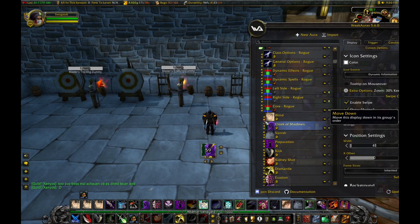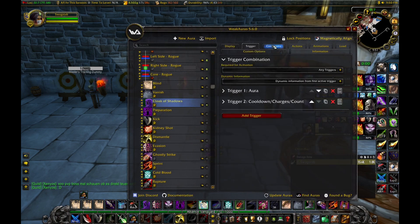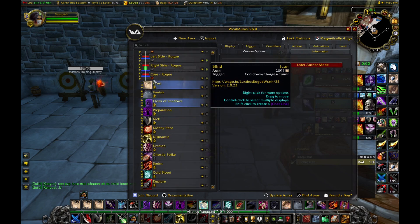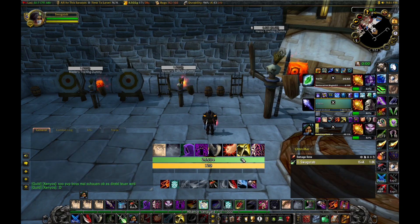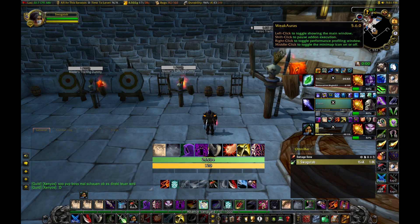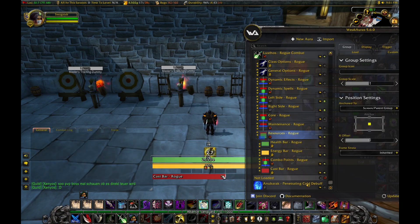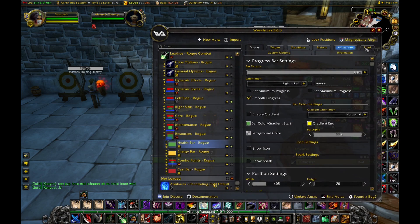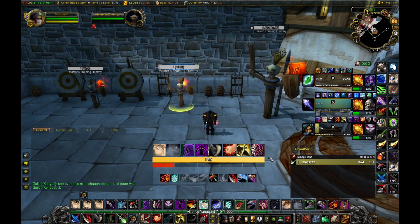You can use the arrows to adjust cooldown positions however you like. Weak aura is a really strong tool and you can customize it extensively if you want to get into it. For resources, it comes with a health bar, energy, and combo points — which is nice so you don't have to check combo points elsewhere. If you don't want to see the health bar, go to the resource section, find health bar, go to Load, check 'Never,' and the health bar will disappear.